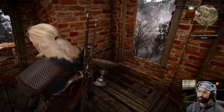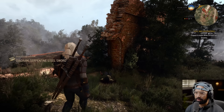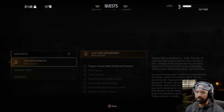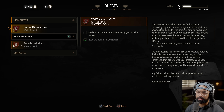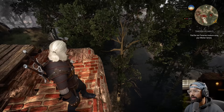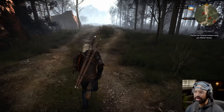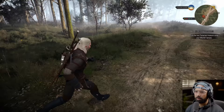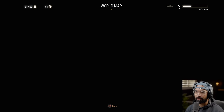Quest updated: Scavenger Hunt — Viper School diagram. So we completed it! That was pretty cool — more of a treasure hunt. Now I need to find the lost Temerian treasure using Witcher Senses. Get the heck out of here, Roach, before you get eaten alive by these wolves. You're a little too slow for a horse — I'm already at the fast travel point. You're deeming yourself invaluable right here. Never mind, I'll just fast travel.